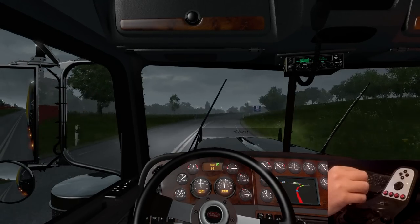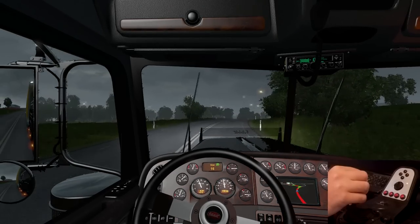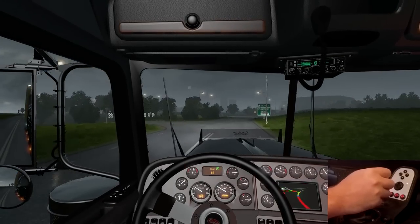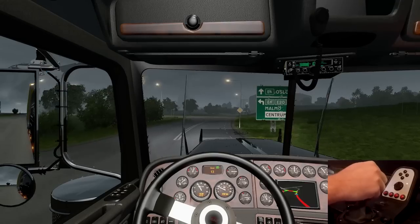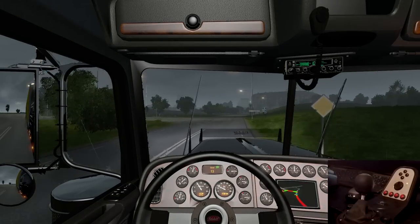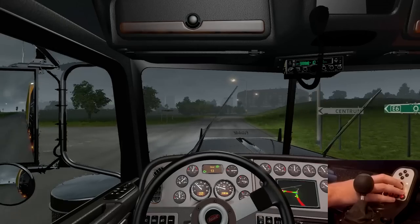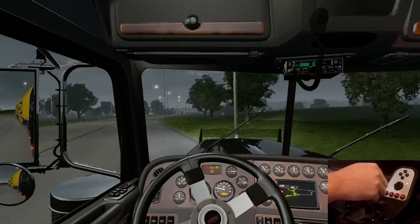We're going to be making a turn up here — go to Borgstad. Let's start slowing down, it's up here on the left. We're not going to Oslo. We'll stay in 13th gear, looks like it'll work pretty well. Let's roll through this and then make another left.